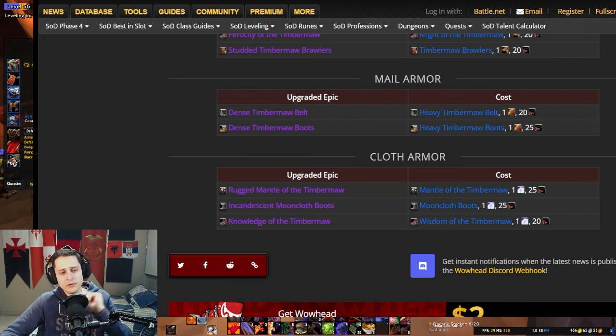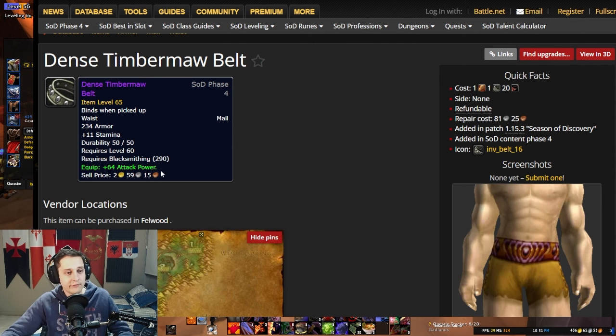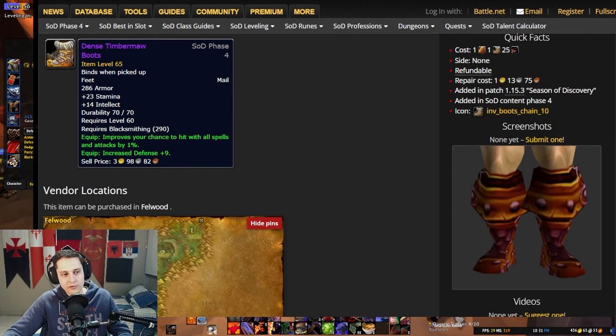There are also two exclusive blacksmithing items crafted with reputation patterns. Even if they require you to be a blacksmith to use, you don't need the reputation yourself — a blacksmith who has the pattern can craft the belt or boots for you, and as long as you're a blacksmith you can use it. The mail belt has 64 attack power, which is a lot, but that's the only stat so it's probably not great. The boots, on the other hand, are shaman gear — 9 defense, 1% hit, and 23 stamina. Defense is amazing for shamans since they have shields and get attack power from it, so those boots are probably best in slot.